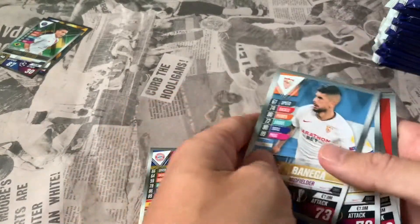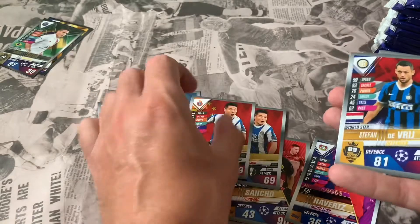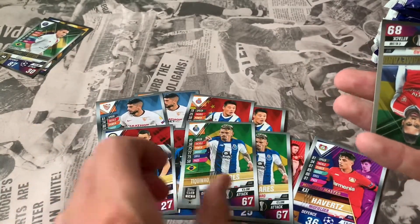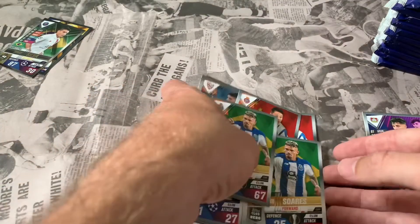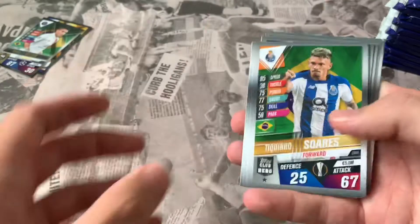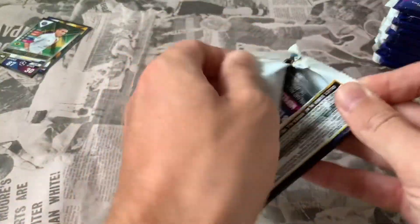The rest of the pack is literally duplicates of each other - two Banegas, two Roulez, two De Vrijs, two of Suarez. I've never seen that before. A bit strange, but I suppose these things happen. Duplicates of duplicates in one pack - never mind. These things happen.